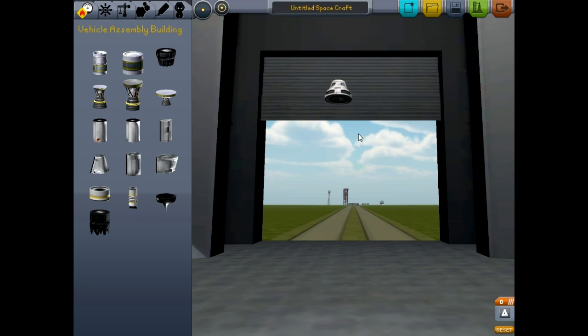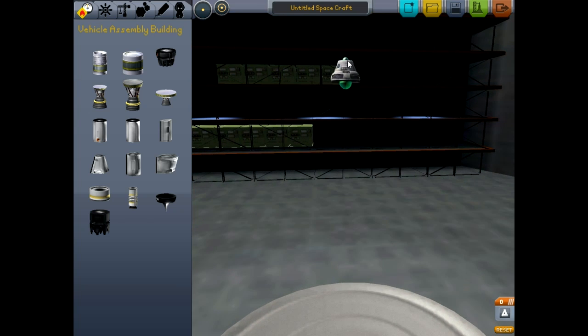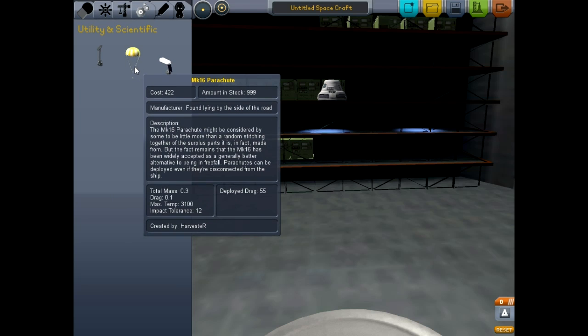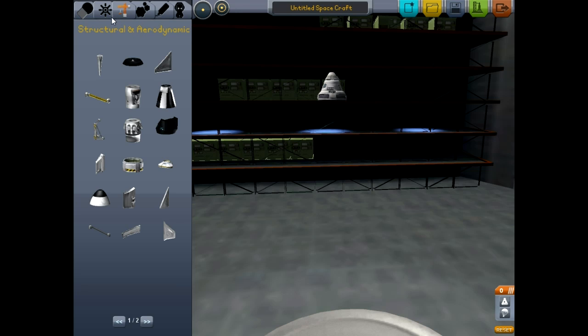We're going to move our command module up here and now we're basically just going to try to build a simple rocket ship. Let's treat our goal as getting as far as possible without crashing into the landscape. After we have our command module, to ensure the safety of our astronauts we should go to utility and scientific, and toss on a parachute nose cone so they can actually land safely rather than at 400 meters per second when they hit.